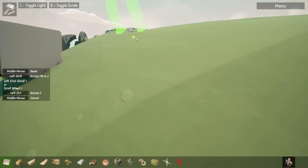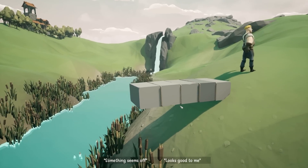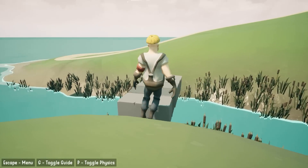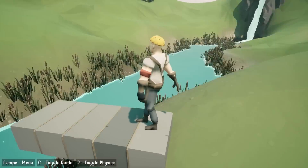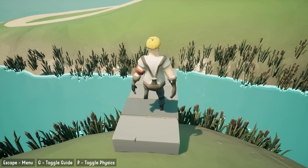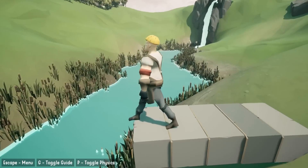Thankfully you can just spawn your engineer in the right place, so we'll spawn right next to it and try walking across. Turn around, leg on top — there we go. Let's see how much force this mortar can take. We walk to the end — is it strong? Oh, it is strong.